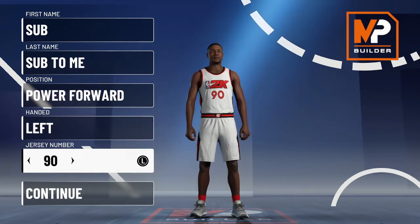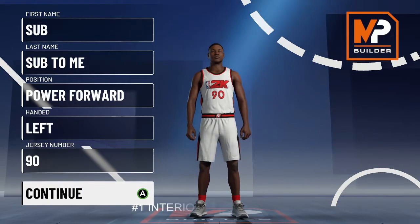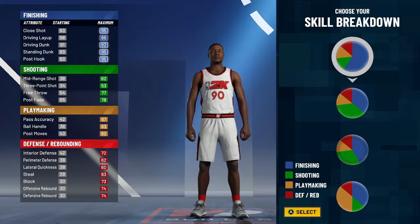The third build is going to be more of a shooter, and the fourth one is going to be a shooter and defense build. So make sure y'all stay tuned. All right, getting right into it — power forward, left hand, number 90. This first one is primarily finishing, so you're obviously going to go with this pure pie chart.